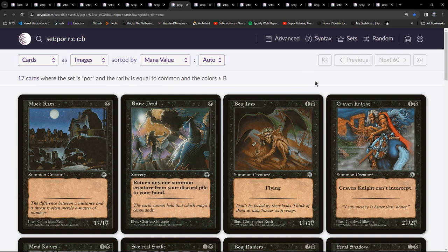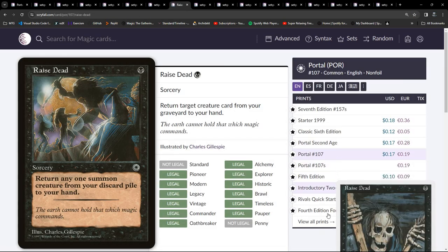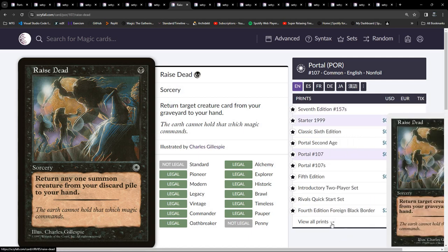I think already you probably get the feeling that in white-blue we've got flyers - they were calling it 'Air Superiority.' Interesting to see how blue meshes with black. Back down to black commons: one-drops include a 1/1 for one and Raised Dead - 'return any one creature from your discard pile to your hand' - back from Fourth Edition, or probably before that.